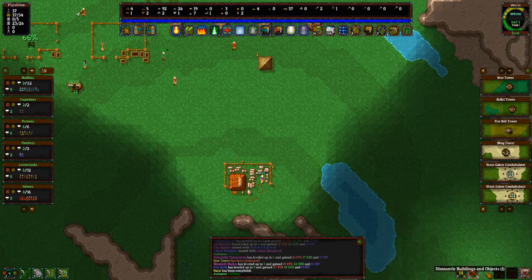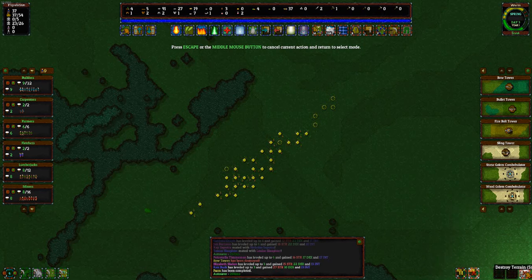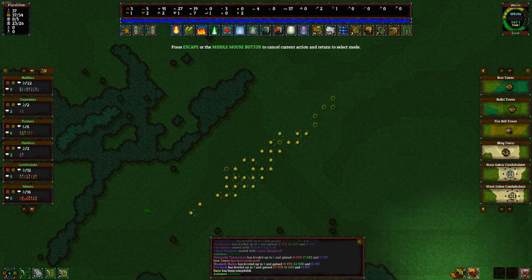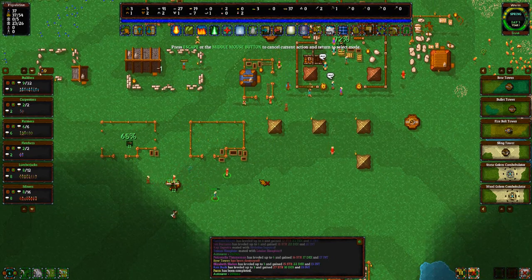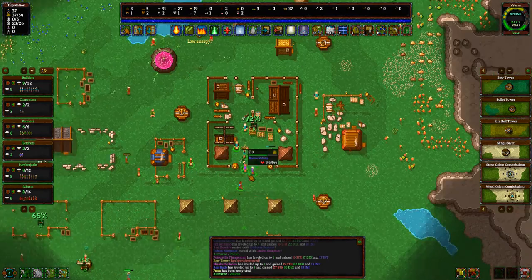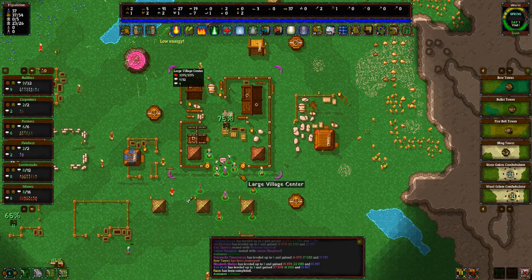Dismantle objects — let's try that. Destroy terrain, dismantle roads. We'll most likely just have to be safe with that down there.